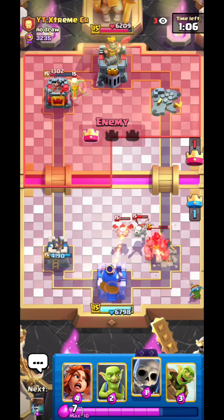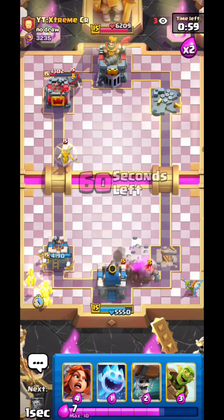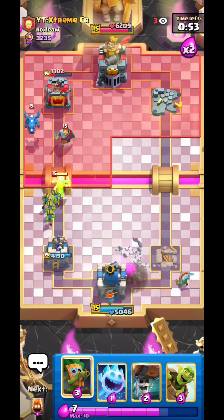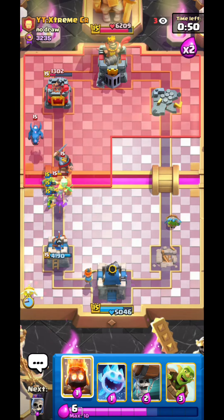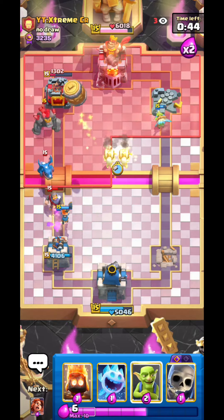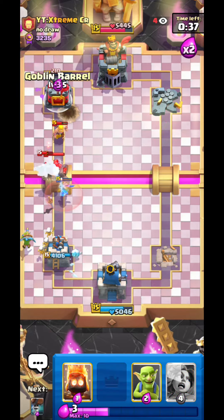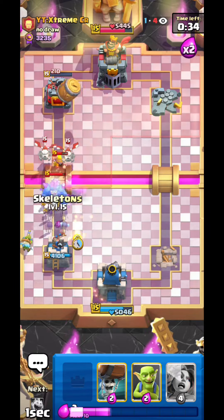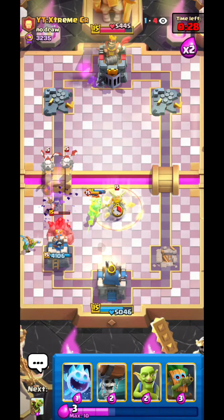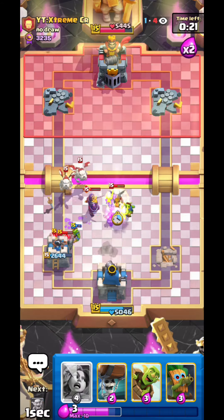I'm just gonna cheaply defend so I don't get three crowned, but I'll just let my tower go because I already know I can't keep it anyway. No point to overcommit onto the golem when his backup will just clean up everything. So I'll just let the golem do its thing on my king tower because it's not gonna do that much damage. Now it's gonna be difficult to get the final damage because he's just gonna be blocking one lane all the time. I don't really know if we can defend, to be honest.